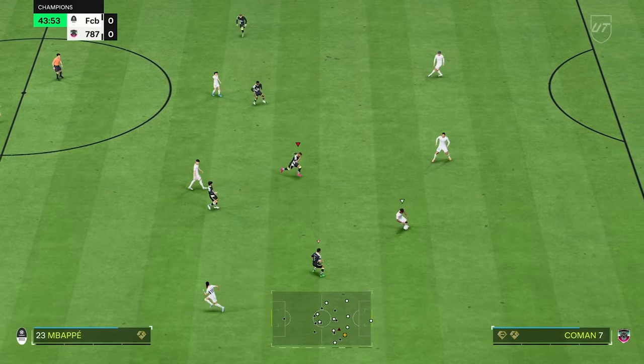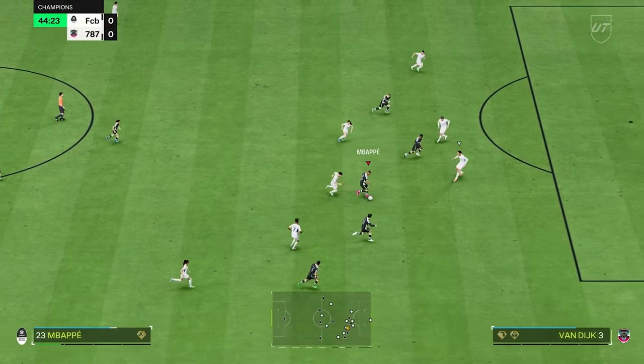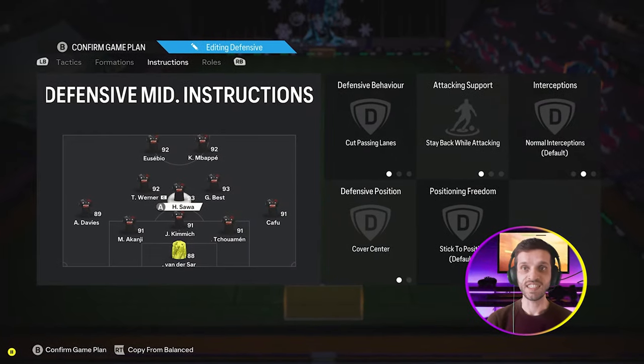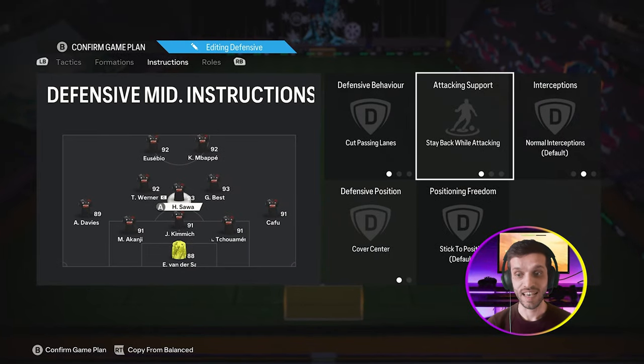With your left center mid also joining the attack, you now have four attackers constantly joining the opponent's box. By speeding up the game when you have the opportunity, this makes it near impossible for your opponents to defend you.